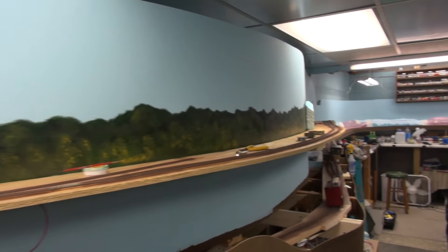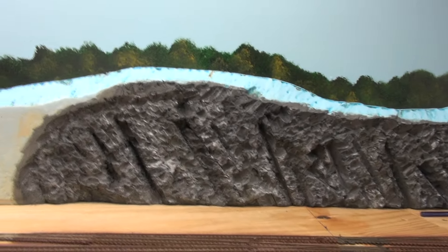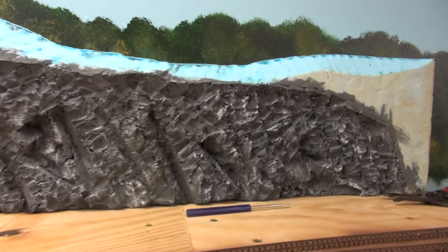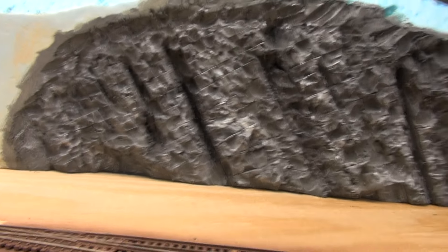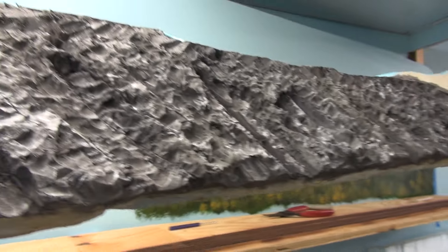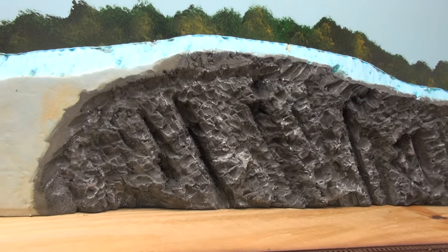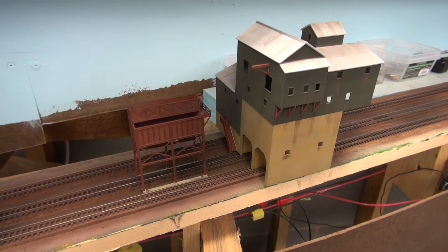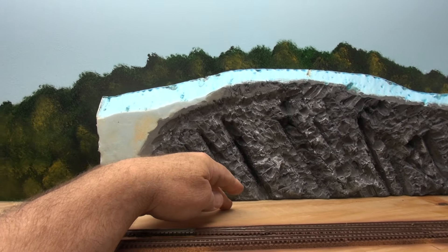The biggest one is the gravel quarry right here, and this is the first time I've ever used foam to carve rock. I just wanted to try it, but this would be the granite rock quarry. You can see this is all carved out of styrofoam — that's the first time I've used styrofoam for rock. I think it turned out pretty good. Down here is where the gravel quarry will sit, and the loader will come right here somewhere.